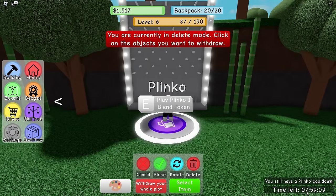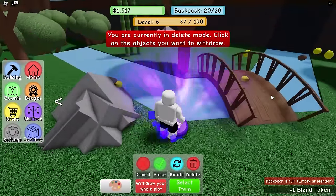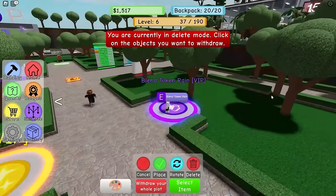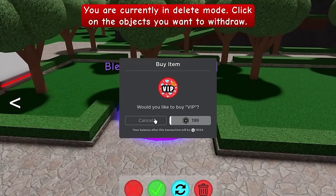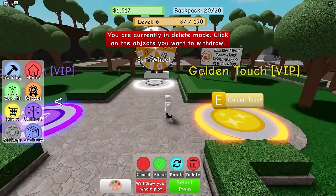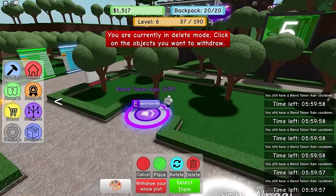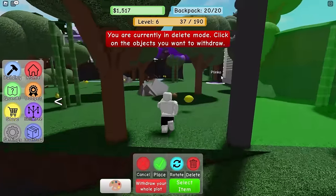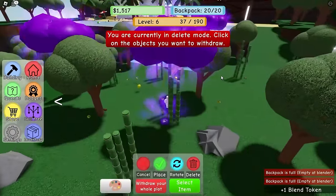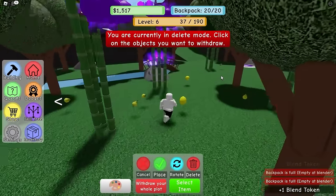Play again because I like gambling - just kidding, I can only play it once every eight hours. What a scam! There's also blend token rain, but you have to be VIP for 199. Okay let's do it - I don't care if I'm poor. I'm now VIP! We have golden touch and blend token rain - let's make it rain! Oh there's a cloud up here - yeah, raining blend tokens!